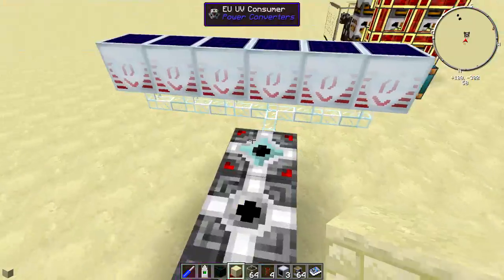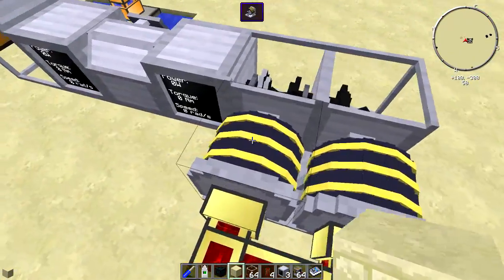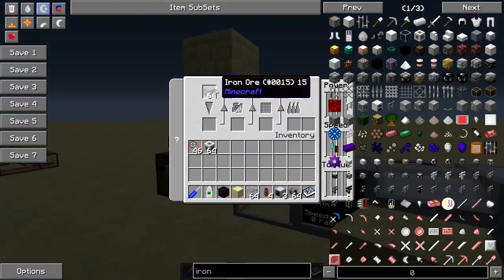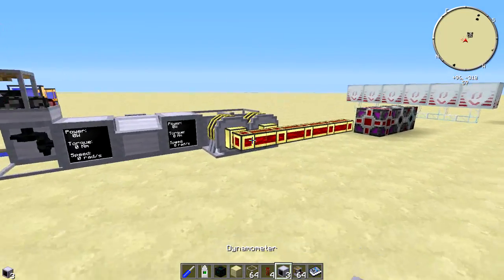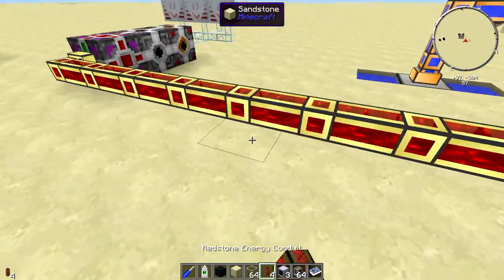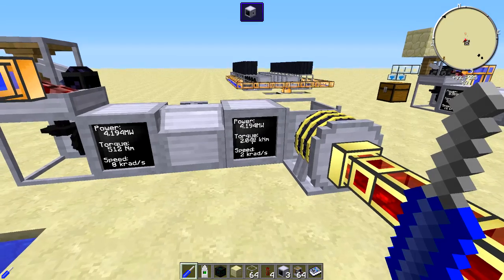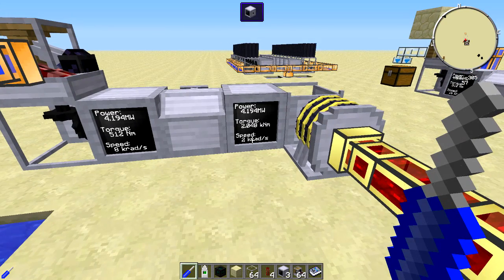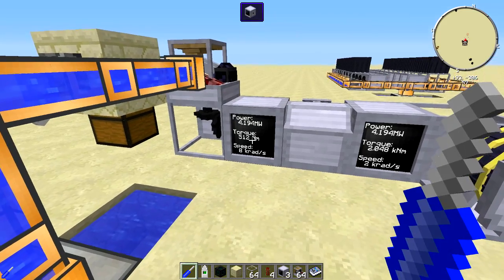What I have here is another system where I've doubled up the amount of solars, using two of the magnetostatic engines, and I have 64 iron ore set up in each one of these extractors. Everything's ready to go, so I'm going to plop a couple of cables down here so you can see what's going on. Over here we were taking the torque and converting it into k-rads or speed.